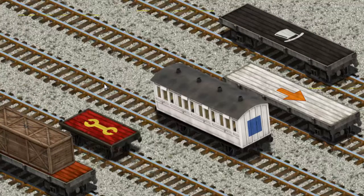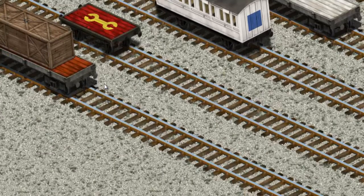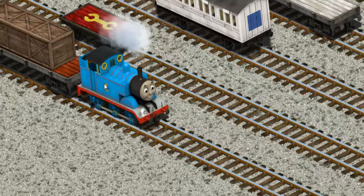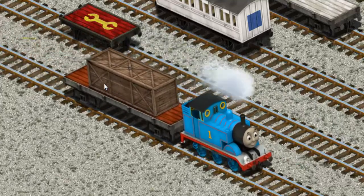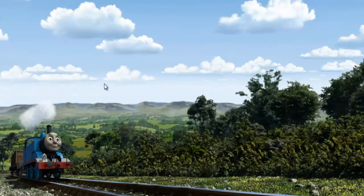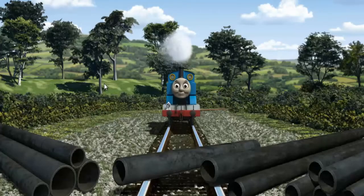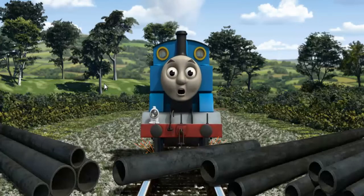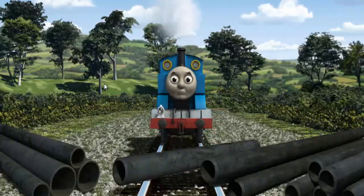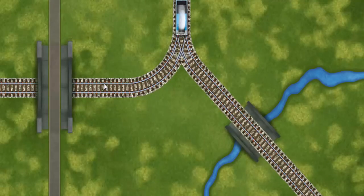That's it! Thomas went through the countryside. Suddenly, Thomas had to stop. He needed to go a different way. Find the track that goes over the shortest bridge.